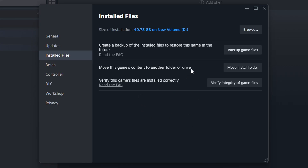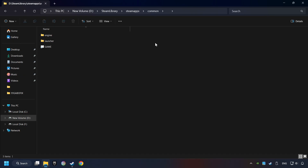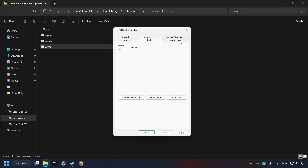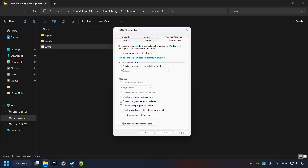When it's ready, click on the Browse button. Then right-click on the Game application and click Properties. Click on the Compatibility tab. Enable Run this program in Compatibility mode and try Windows 7 and Windows 8 mode. Also enable Disable Fullscreen Optimizations.